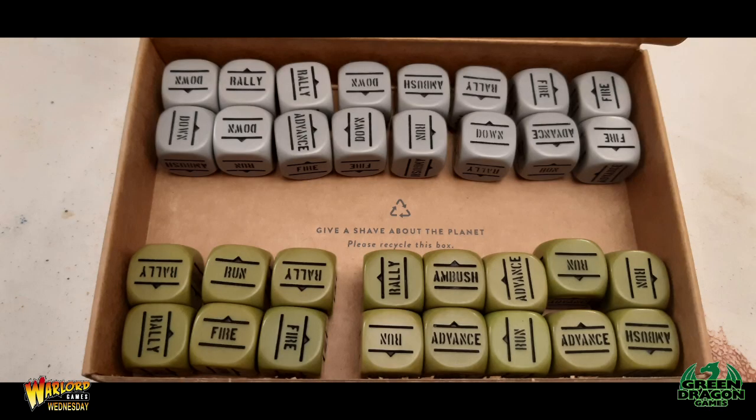You'll also need order dice — one for each unit in your army. If you don't have order dice and you're just starting out, you can use two identical sets of d6 dice, where the numbers one to six relate to the orders on a normal order dice. So number one could be Fire, number two could be Advance, etc. — it's entirely up to you.